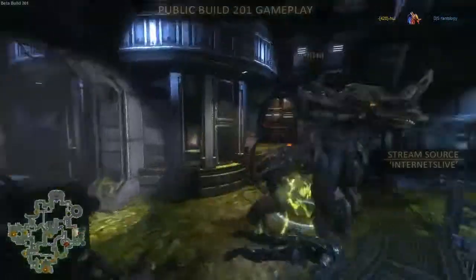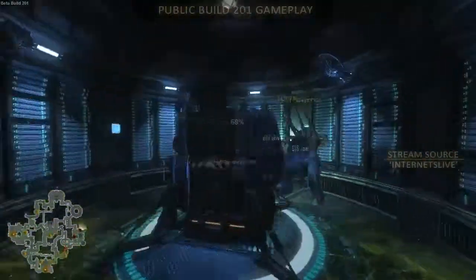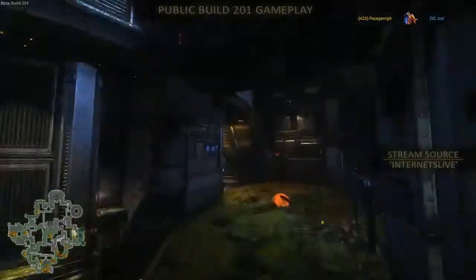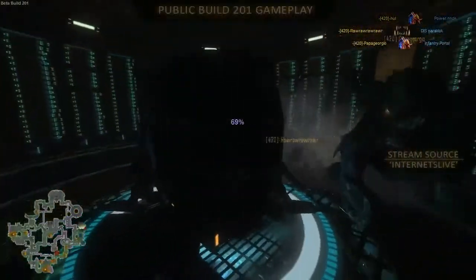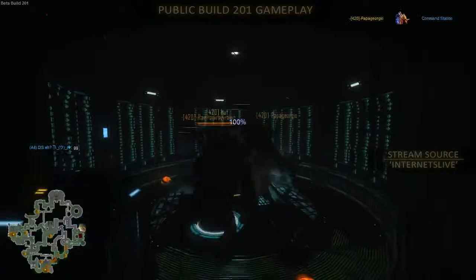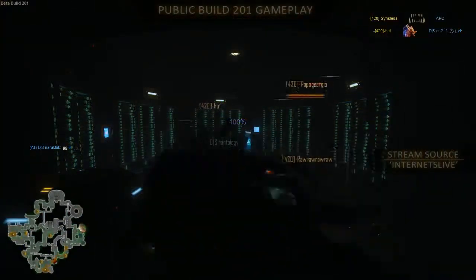Maybe they can spawn and do something here — they've got a 90% Onos and 92. Onos stomping over the infantry portal — this is going to end it now. Just put on the power node, the power node out a second time, and that is game. It is now tied up — Team Darkseid with 2, Team 420 with 2.